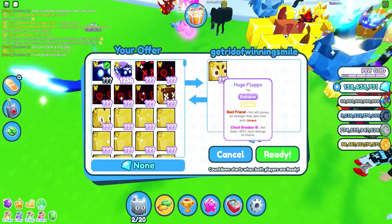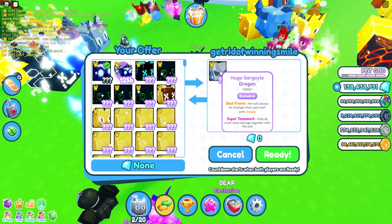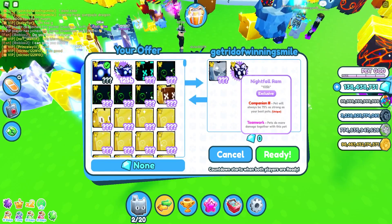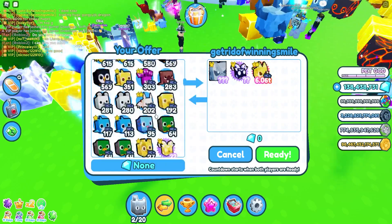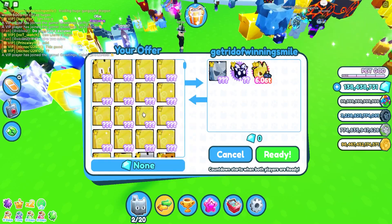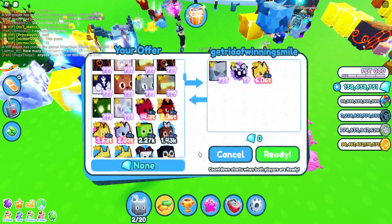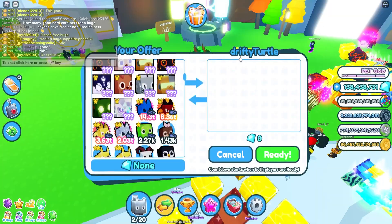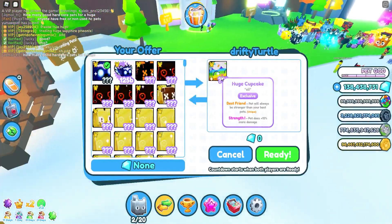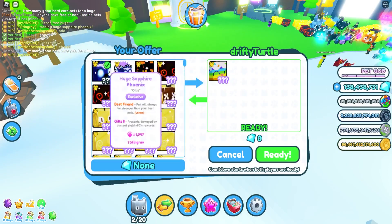We got a huge golden floppa — not really interested. A gargoyle for 600 billion — this is worth 2.5 trillion. He's got a nightfall ram and a golden hardcore pixel wolf with 6 trillion damage, but I have the rainbow version so I might cancel. Drifty turtle — he's got a huge cupcake. I don't know if that's a fair trade.